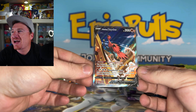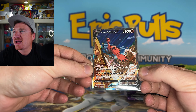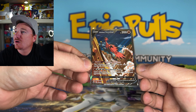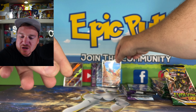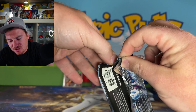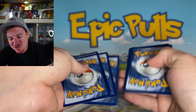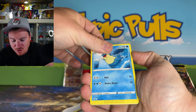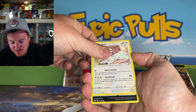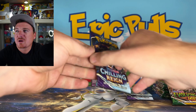There we go — Galarian Zapdos V Alternate Art! Chilling Rain coming in hot and bringing some heat for the pack battle today! Just had a feeling we needed to open up some Chilling Rain and get back to it. We pulled the Galarian Zapdos V Alternate Art — absolutely, I will take that. What an epic card, what an awesome hit! Chilling Rain putting Scarlet and Violet absolutely to shame today. 12 packs and we pull out an alternate art — that had to come from the ETB we've had sitting around. Echoing Horn and Passimian for a non-holo rare.